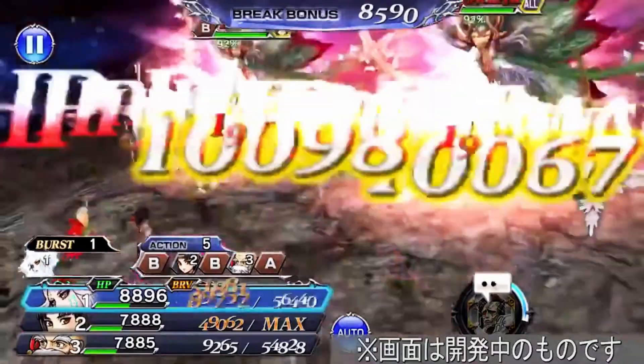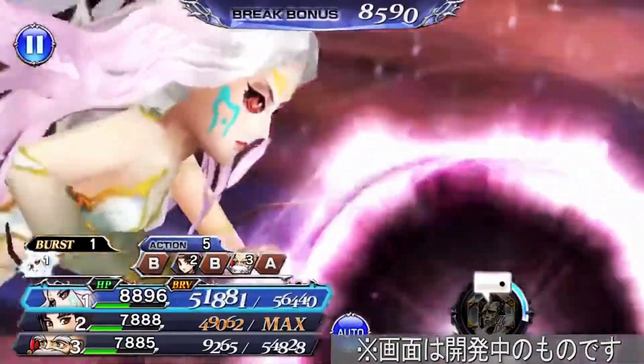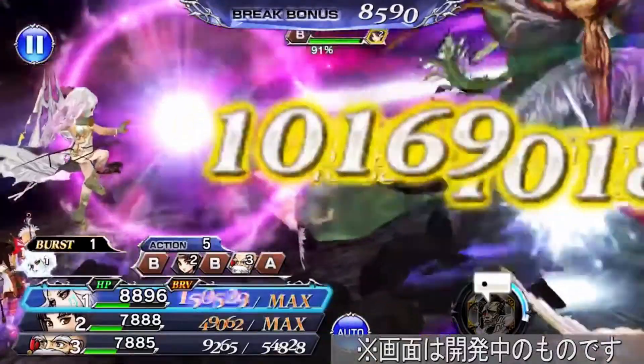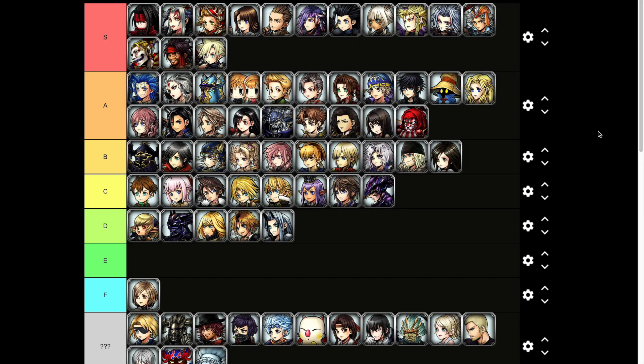Time for Cloud of Darkness. What I like about Cloud of Darkness's attacks is that they're all orbs and lasers — two of my favorite forms of attack in fiction right there. Above Exdeath.